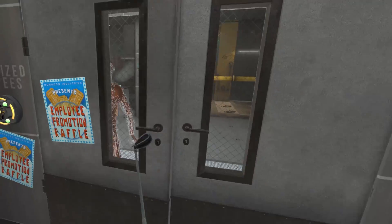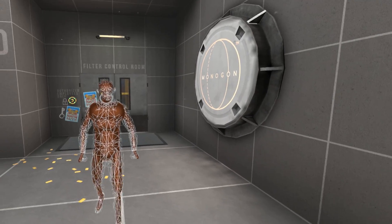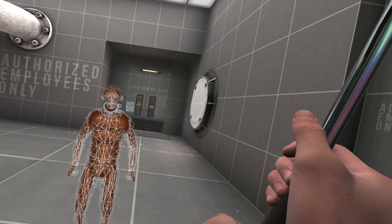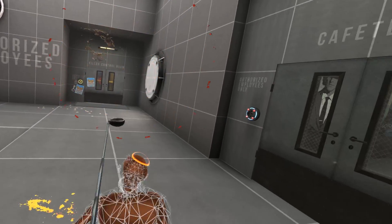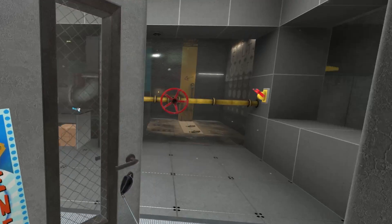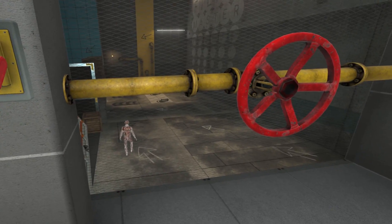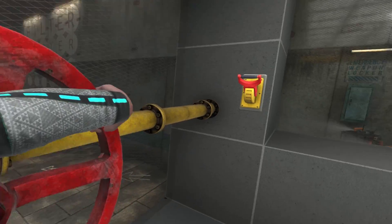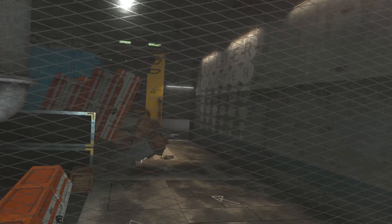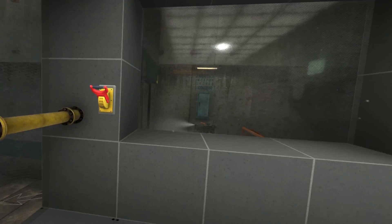Hey buddy, come on out. These guys are terrifying — they just remind me of zombies. Well if they were zombies, I'm in trouble. Take that, and that — got him! This golf club is cool and all but I kind of don't like it. Alright, we got another key here. There's one of those things. Oh — I'm sorry dude. He just got squished.